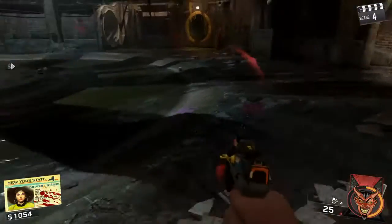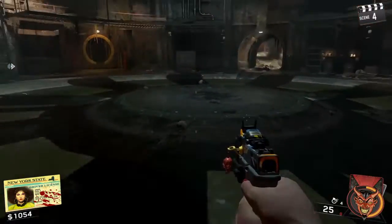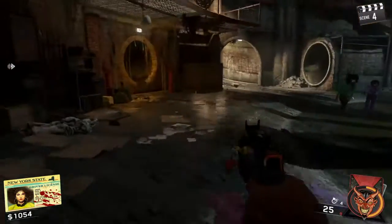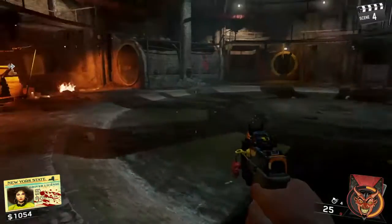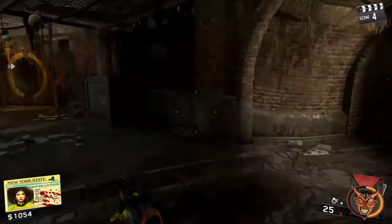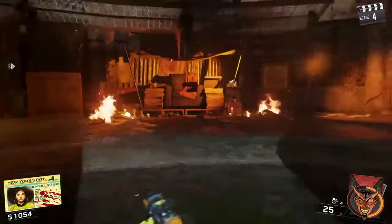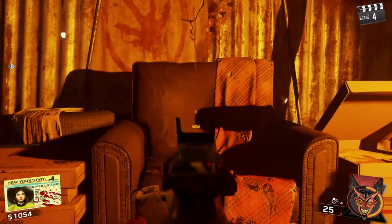Hello everybody and welcome back to my channel. I am the Zombie Doctor, and what I'm going to be showing you is the final step to the David Savage billion dollar Easter egg hunt. If you've done all six steps previously, you do not have to do any of the steps again. All you simply have to do is go round, get everywhere open, get all the power switched on, and come into the black king's lair.